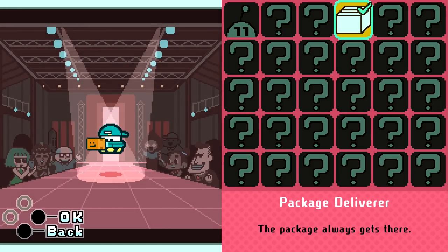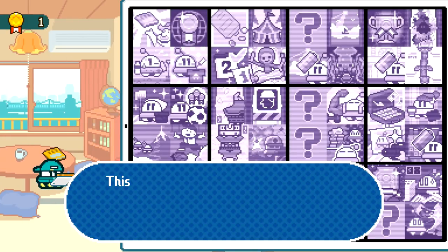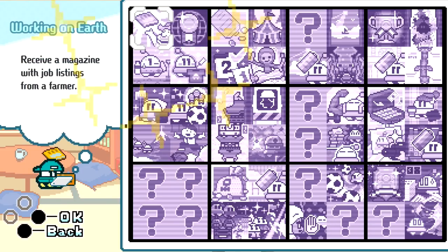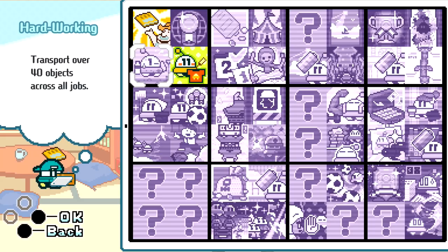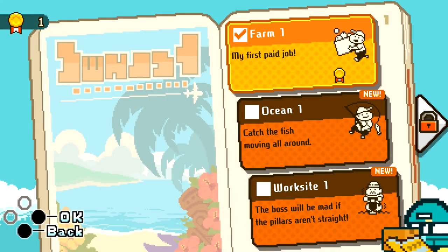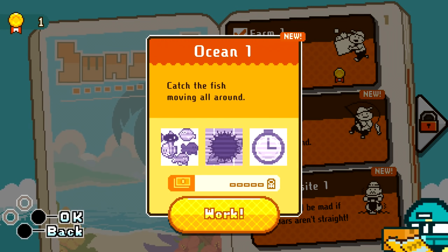Let's take a look at this — this is where we can change the clothing that we have. Now we have the package deliverer. Look at this little fashion show! And feats of glory — I'm sure this will tell us what we've accomplished in terms of achievements. Complete four in the same square and you unlock a UFO memory. We got two of them done. Transfer over 40 objects across all jobs, earn nine medals. We got farm one, ocean one, and worksite one. Ocean one — catch the fish moving all around. Let's give it a try.